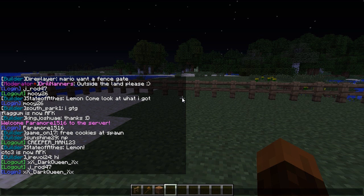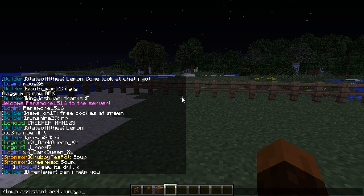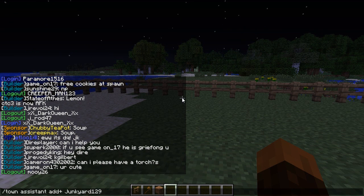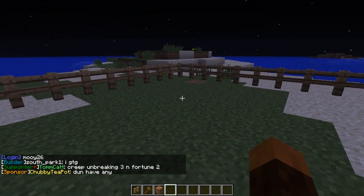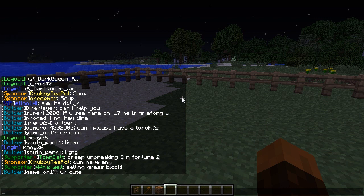You can also assign assistants to your town and they can help you with general town maintenance and adding people. To add an assistant you do /town assistant add and then the name. For example, I could put junkyard129 on there as an assistant - that should add him as an assistant when he comes online. Assistants can help put money into the bank accounts and do just about anything a mayor can do. But an assistant cannot demote a mayor - so you can't have an assistant stealing your town.